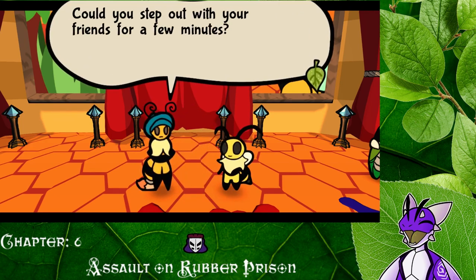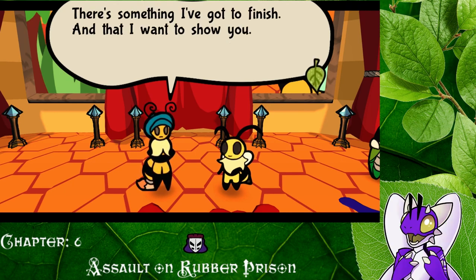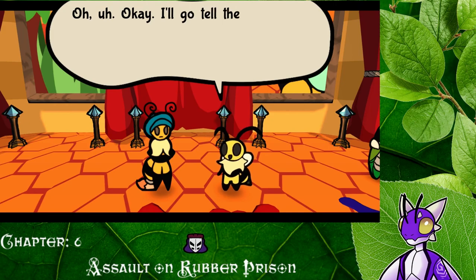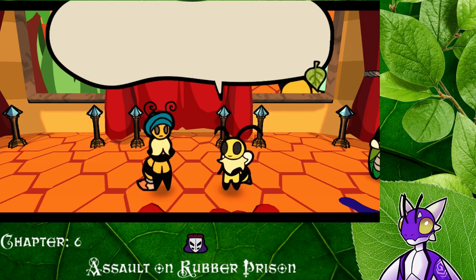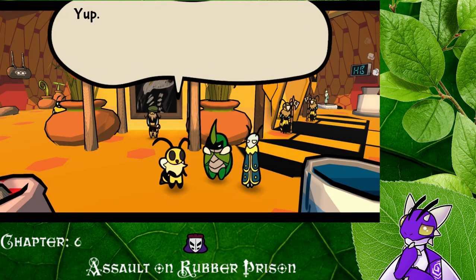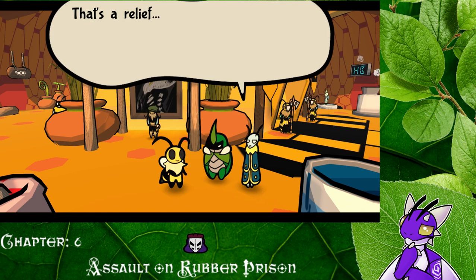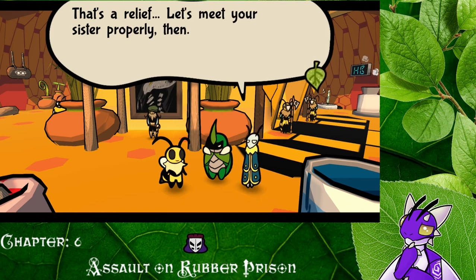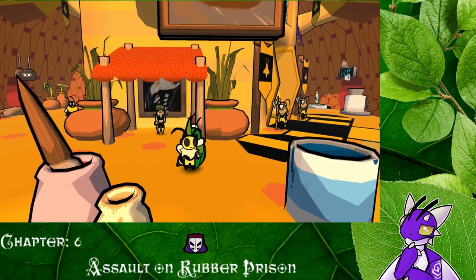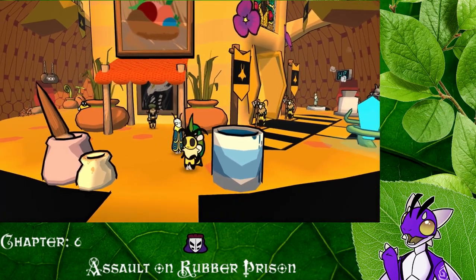'Could you step out with your friends for a few minutes? There's something I've got to finish, and I want to show you.' Okay, all right. 'What could she want us to step out for, though?' 'Are you okay?' Yep. 'Let's go back in whenever.' That's a relief. 'Let's meet your sister properly then.' Alright, so I guess it's been a minute. Do we just go back in?